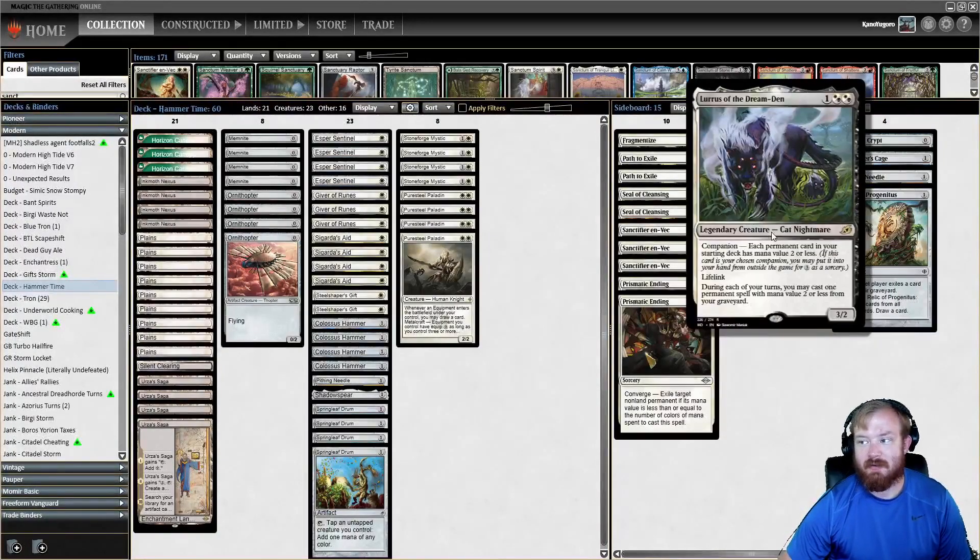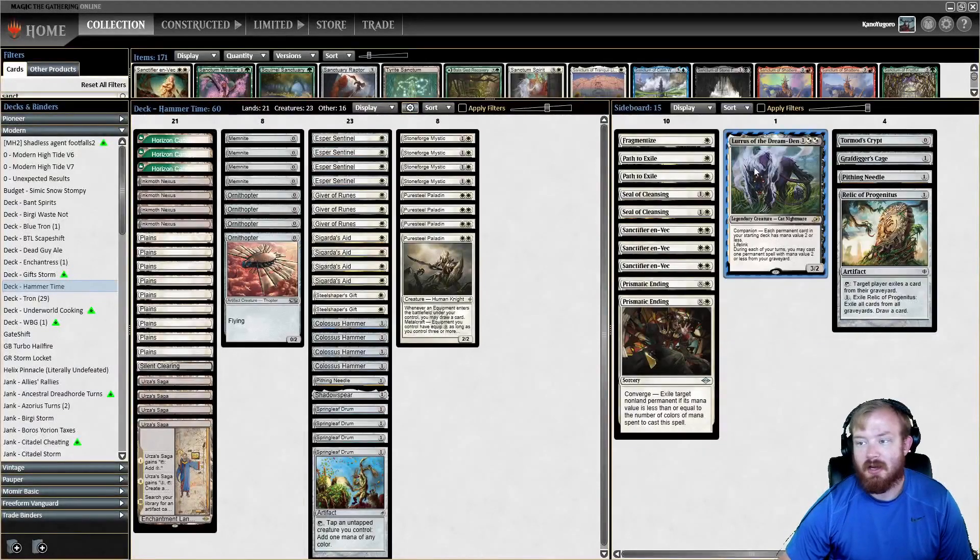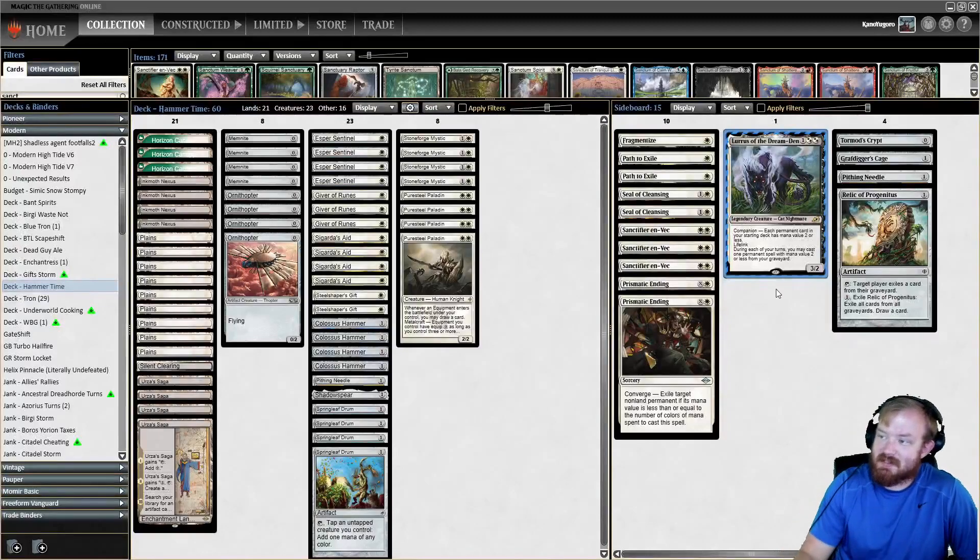And of course we have a card that should definitely be banned in Modern: Lurrus of the Dream-Den. Interestingly enough, we're playing Lurrus without Bauble, which is kind of unheard of, but it's worth it for buying back all of our combo pieces. It ensures we can do so in the late game. I think I've said everything I need to say, so I'll see you guys in round one.